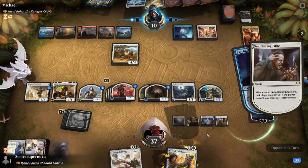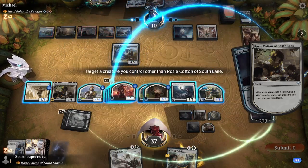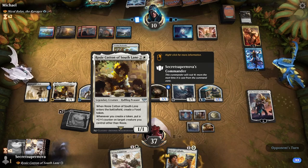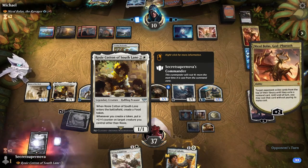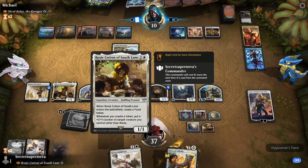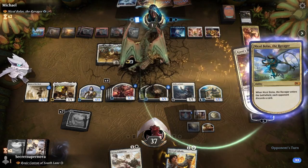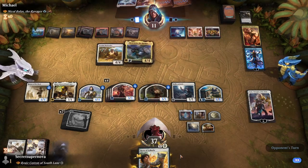Smothering Tithe triggers making him create one, so we get another plus one, plus one counter. Let's see if he plays something - he probably tries Nicol Bolas plus ability again since he can't beat us otherwise. He gets Jaya's Welcome, which gives him basically nothing. He plays a Mountain. I'm sorry, you're losing to a person who makes pies for a living. Nicol Bolas comes out and makes us discard the Servo Exhibition - whatever. We play Horn of Valhalla next turn and put it on one of our big creatures, and he just scoops anyway.